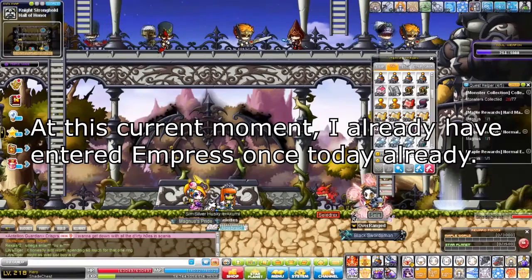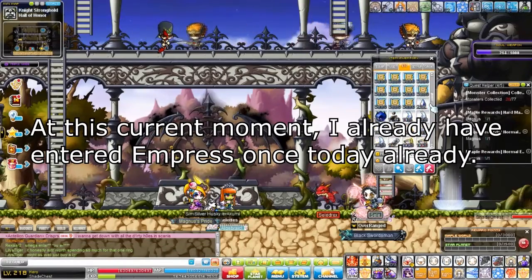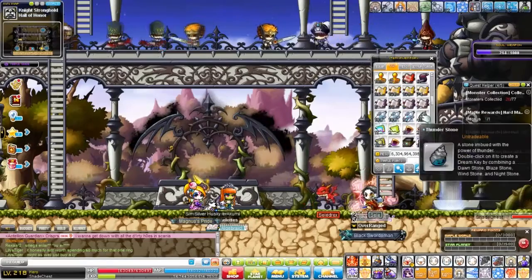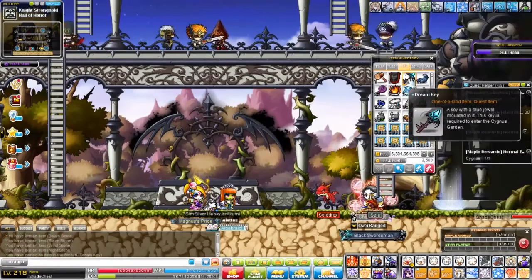Now, this requires a little bit of preparation. As you can see in my inventory, I currently have no Dream Key right now. However, if I double-click this Thunderstone, I get a Key made.